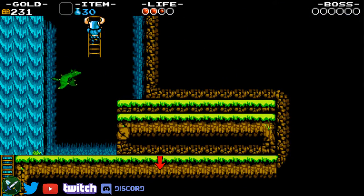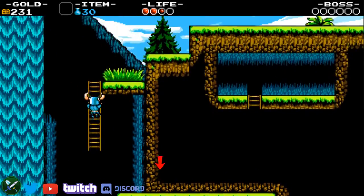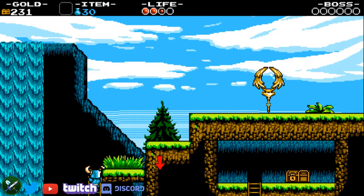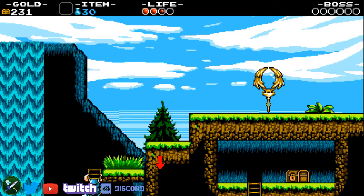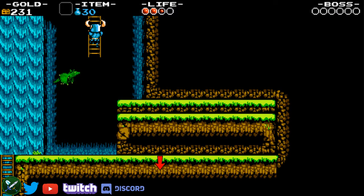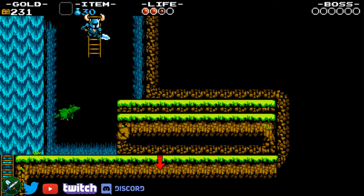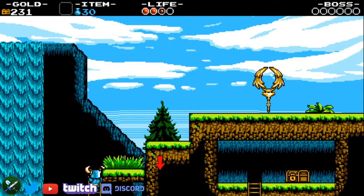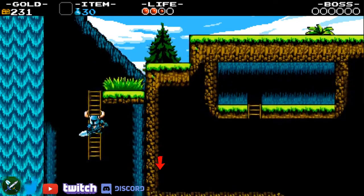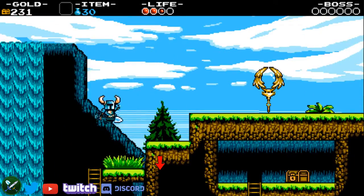Some ladders — this is something people don't know — when you grab them it doesn't matter where you grab them, you will still be at the same height when you finish the screen transition. And some ladders you can actually go above the screen transition loading zone. For this screen transition, you don't want to waste frames by jumping as high as possible on this ladder, because you will be on the same height anyway. So just grab it as soon as you can hit the loading zone and then continue.